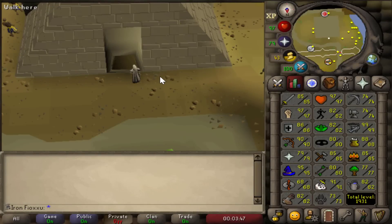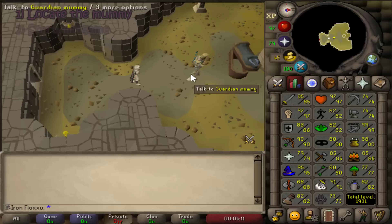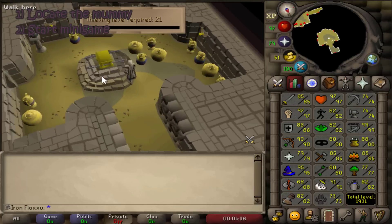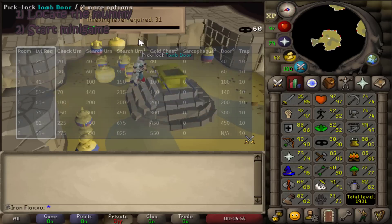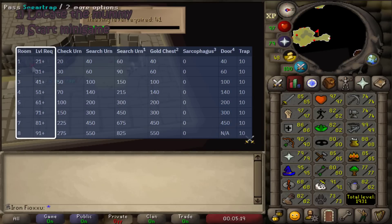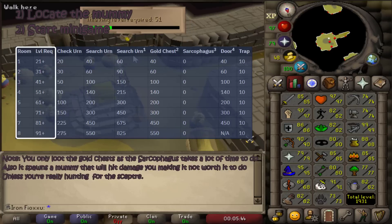The minigame itself is quite simple. To start it you need to locate the mummy inside the temple, which can be in either of the four available entrances. Once located you can start the minigame — be aware that at random points the mummy moves location and you will have to relocate it. When you start the minigame you will be teleported inside the temple and your five-minute timer begins. Depending on your thieving level you can enter a certain number of rooms. At my level of 80 I can only go as far as six rooms, so I loot only rooms five and six completely, and only loot the gold chest in the rest for a potential sceptre.